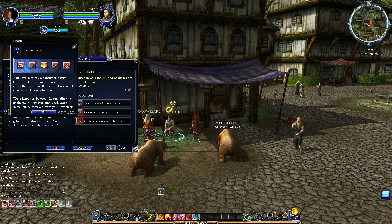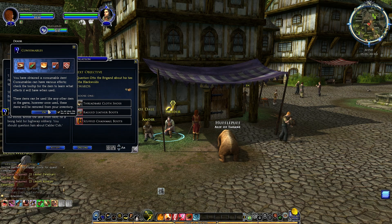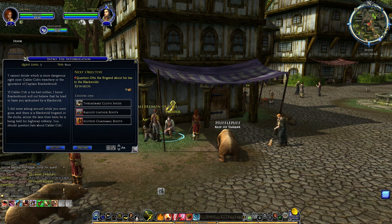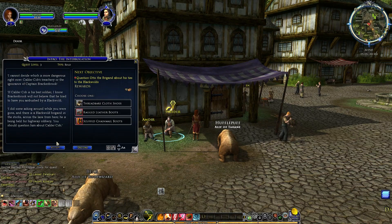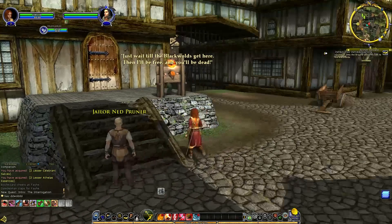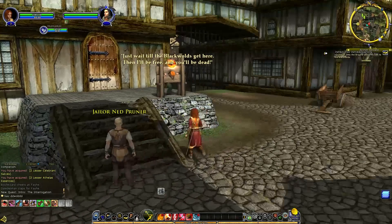Game tip about consumables: 'Consumables can have various effects — check the tool tip for the item to learn what effects it will have. Once used, these items will be removed from your inventory.' Checking gear — cloth or leather boots? I'm not sure if Lore Masters can wear leather. I'll go with cloth for now until I learn otherwise.